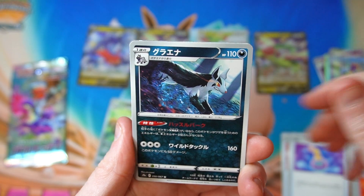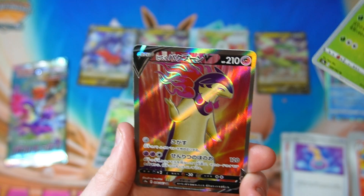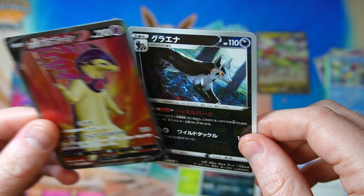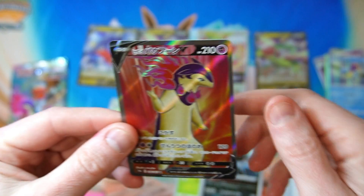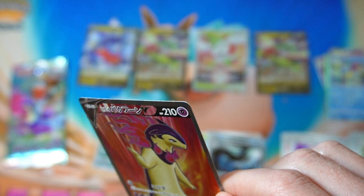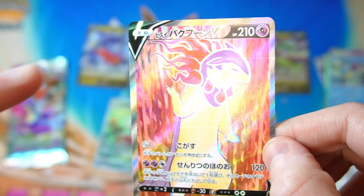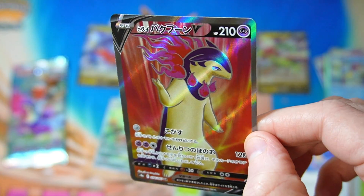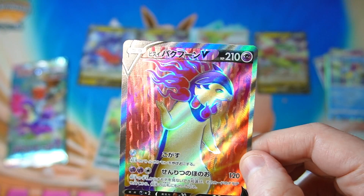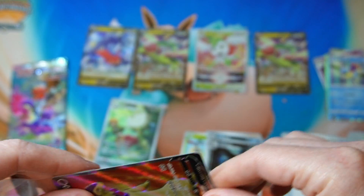Oh that's a good card! I thought it looked like a full art - it is a full art Hisuian Typhlosion! Just noticing some pretty clear print lines though - you can see them there and there. I don't know what's happening, there's another one down there. It's really disappointing that this is kind of suddenly a thing. But we have got this bad boy to go along with the one we pulled out of a box already, so we got the whole lot.